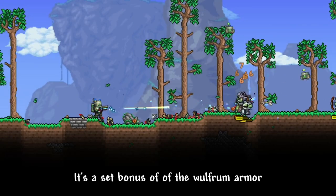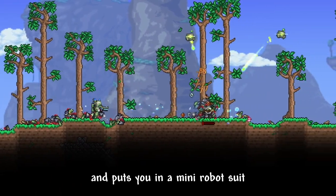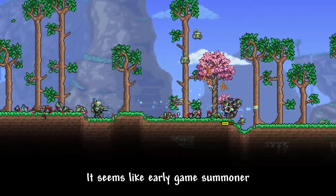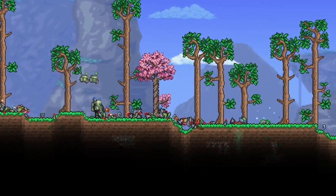It's a set bonus of the Wolfram armor that summons two friendly Wolfram probes and puts you in a mini robot suit. I think that looks pretty cool. It seems like early game summoner is finally getting the buffs he deserves, because let's be real — it kinda sucked.